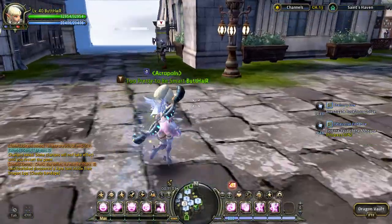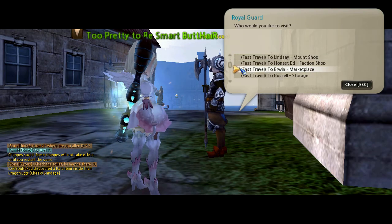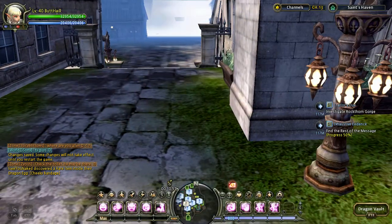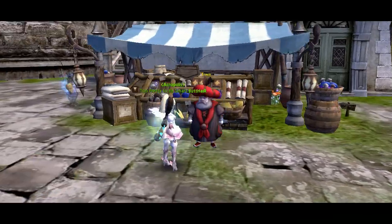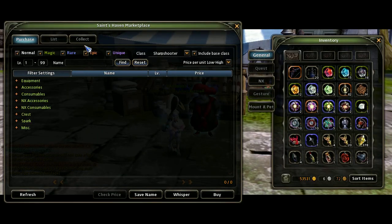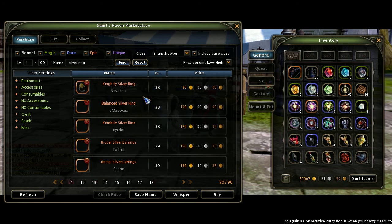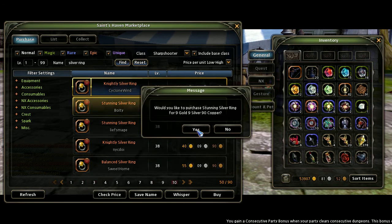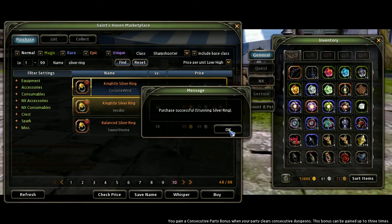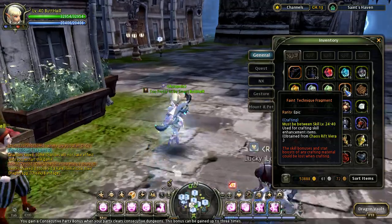You gotta go buy two useless rings — you can use any silver rings to craft for technique rings, and it'll have random stats. So let's do that. Silver ring, 40 gold — so I'll obviously buy the two cheapest ones. There are like 27 of these technique fragments in order to make one ring.